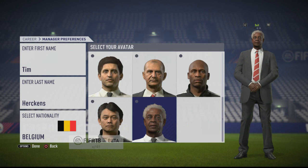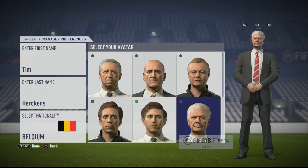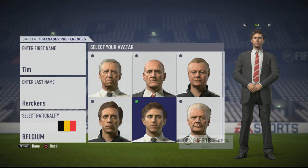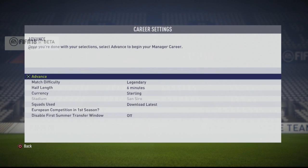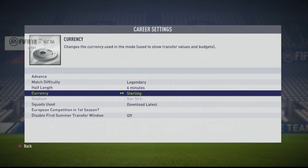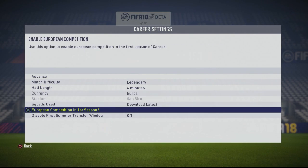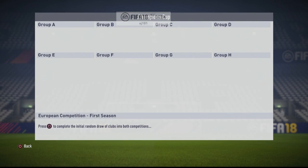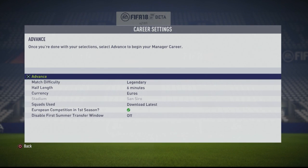In terms of manager choices, faces, and avatars, it's pretty much the same as last year. No changes there whatsoever. The only big change I know of so far is transfer windows and how they do things with release clauses, with cut scenes and everything, which looks really good. I'm hoping they've added some new stuff other than just transfers, because outside a transfer window the game can't be boring. Again, the settings — no real surprises there.